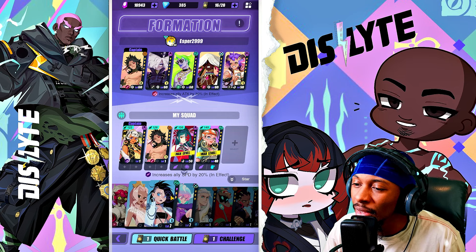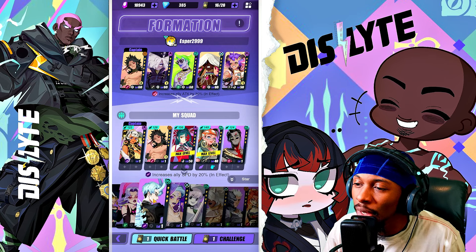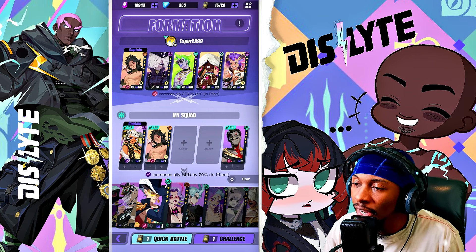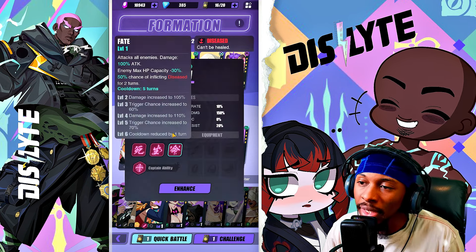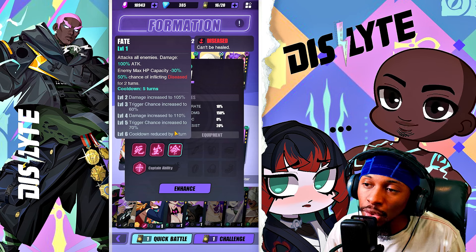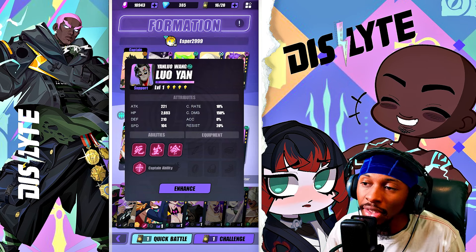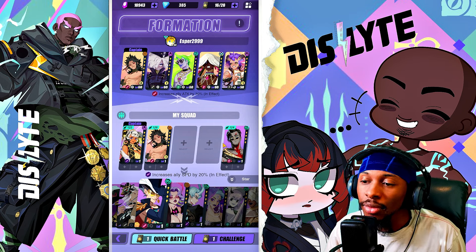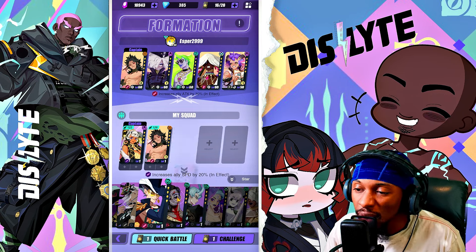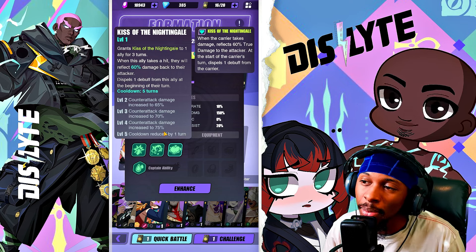For early-game PvP alternatives, Laoyuan is an option — he has an HP-7 decrease ability that reduces the opponent's max HP capacity by 30, so you don't need to deal as much damage to kill them, and they can't recover it. The only concern is if there's an Amid on their team. Another sleeper pick is Alexa, because her Kiss of the Nightingale ability is underrated.